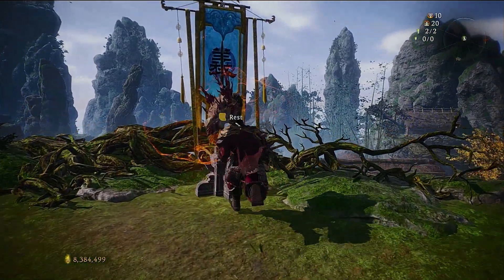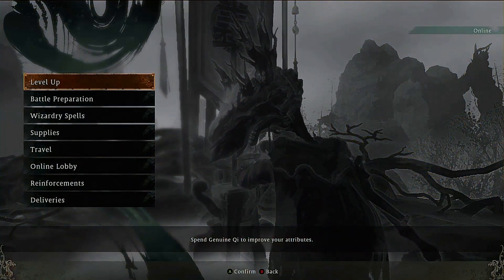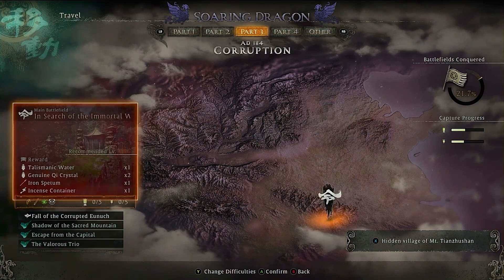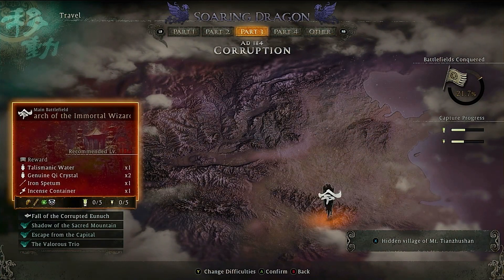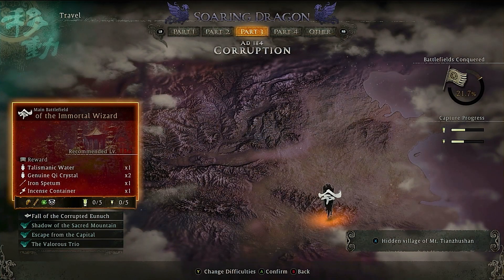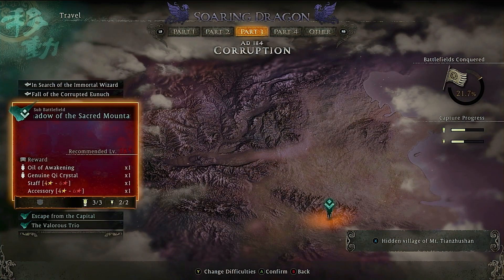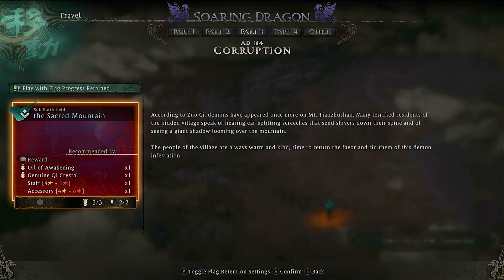From the village, you need to have at least access to Part 3. It really doesn't matter which difficulty you do this on, just as long as you have access to Part 3 and the Shadow of the Sacred Mountain sub-battlefield. This is where we want to go — let's head there now.